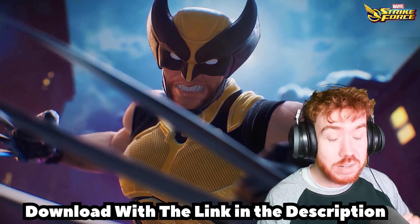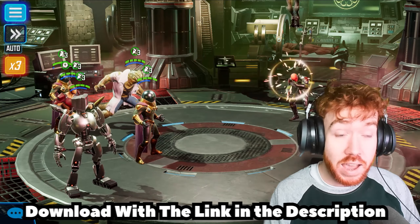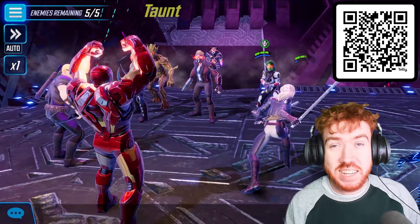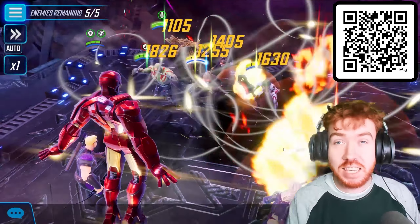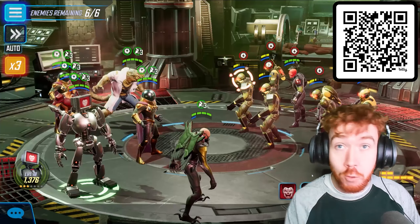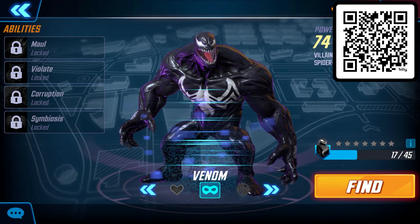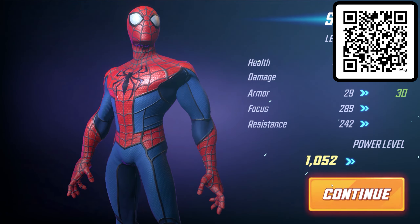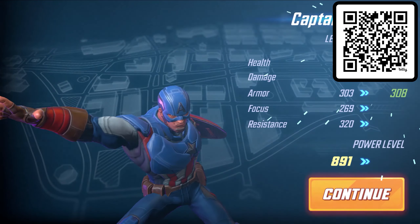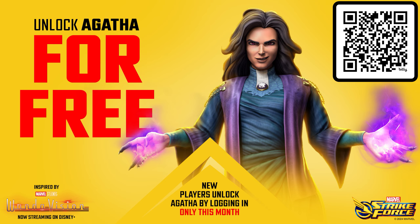As some of you may know, I spend a lot of my time consumed by the Marvel Universe, so when Marvel Strikeforce reached out to do a sponsored read, I actually wanted to give them a fair try — I played the game and I really liked it. Marvel Strikeforce is a dynamic squad-based RPG that lets you build a team of five, whether heroes or villains like the Sinister Six. You can recruit Iron Man, Venom, and Wolverine, and new players get Spider-Man, Deadpool, or Captain America within the first 30 days just by playing. Scan my QR code on screen or use the link in the description to get free characters like Agatha Harkness — only available during October, so you don't have much time left.